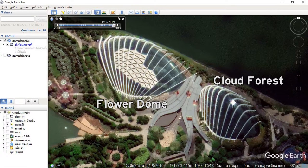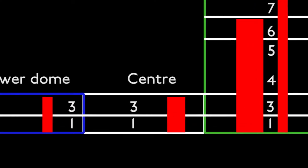Opposite the Flower Dome, there is the Cloud Forest. But before we go in there, in the center part of the main walkway there are some glass lifts. These two lifts connect between the first and the third floor of the main walkway.